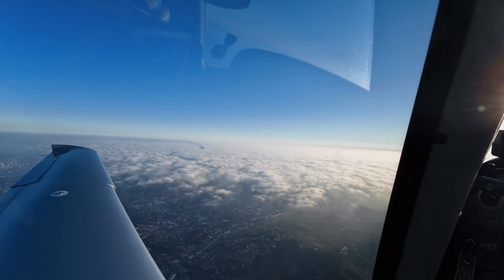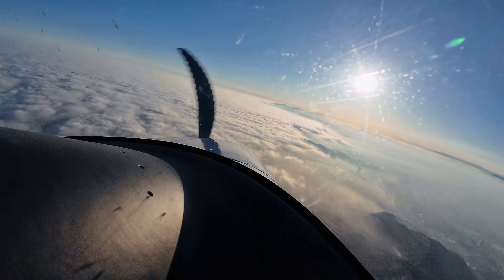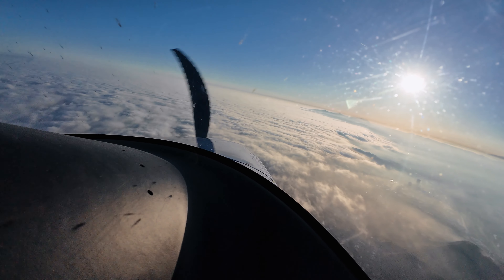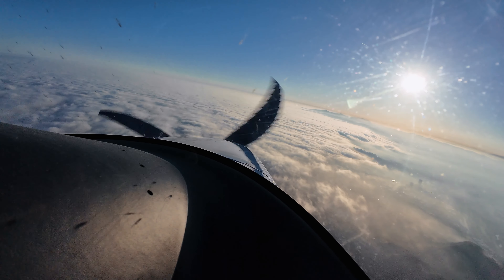Briefing our missed: we're going to climb straight ahead, then climbing right turn to 5,000 to the Kabob intersection. Then we'll track 283 to the Sadi intersection and enter a parallel hold entry right there. The GPS is already sequenced in. On TOGA if we have to go missed: TOGA, nav, flight level change. And climb at VY. We'll already be at 100 knots right around there — the main thing is getting it into a climb and onto some navigation mode, because the TOGA climb is straight ahead on runway heading with no lateral or vertical navigation.